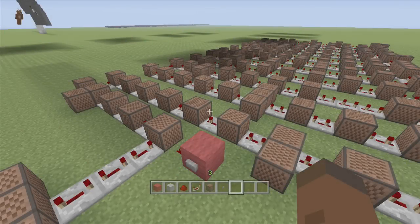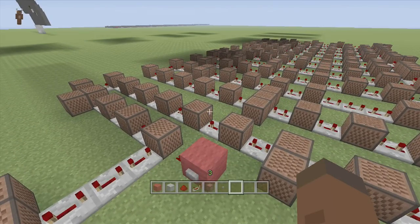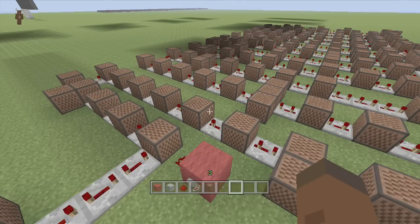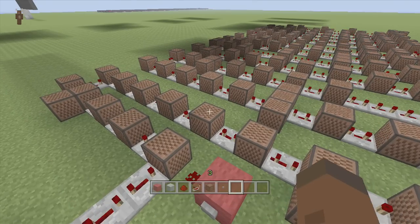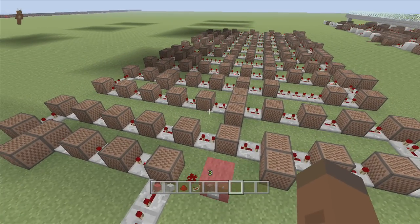Hey guys, welcome back to FedEx Gaming's note block tutorials. Please leave a like on the video, I really appreciate it. Also my channel is growing. Today I'm showing you guys how to build the Lonely Man from the Incredible Hulk, or as you know it, my FedEx Gaming outro. If you've never heard my outro, that means you've never watched all the way to the end of any of my tutorials, or you're just new to the channel. I'm doing this for my 10,000 subscriber special.